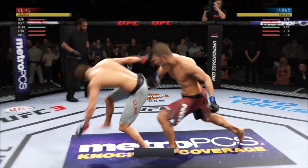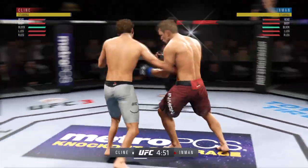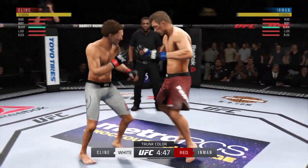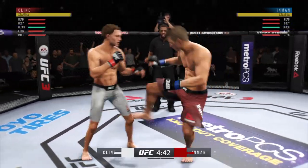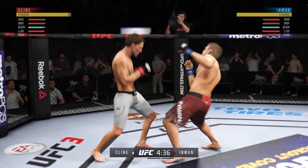Here we go. Opens with the left hand and lands flush. Roundhouse kick gets through. Nice slip to avoid that right hand. Flying down.